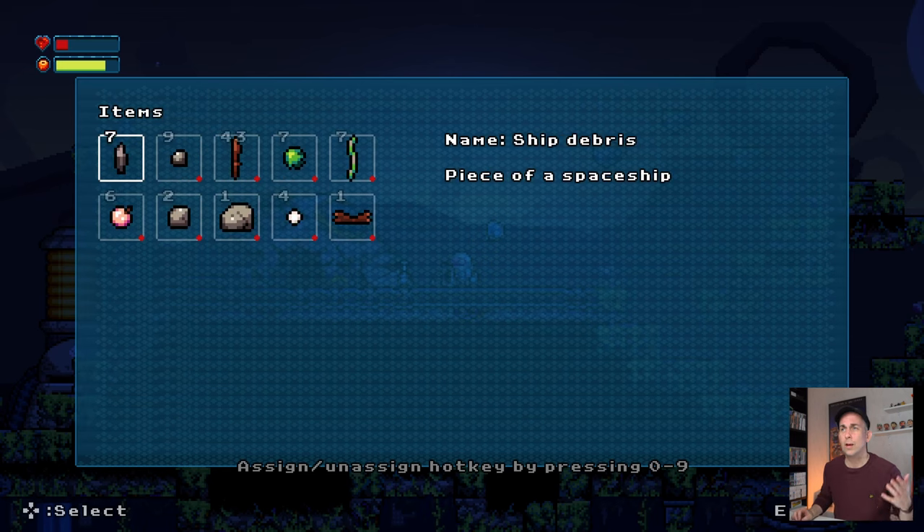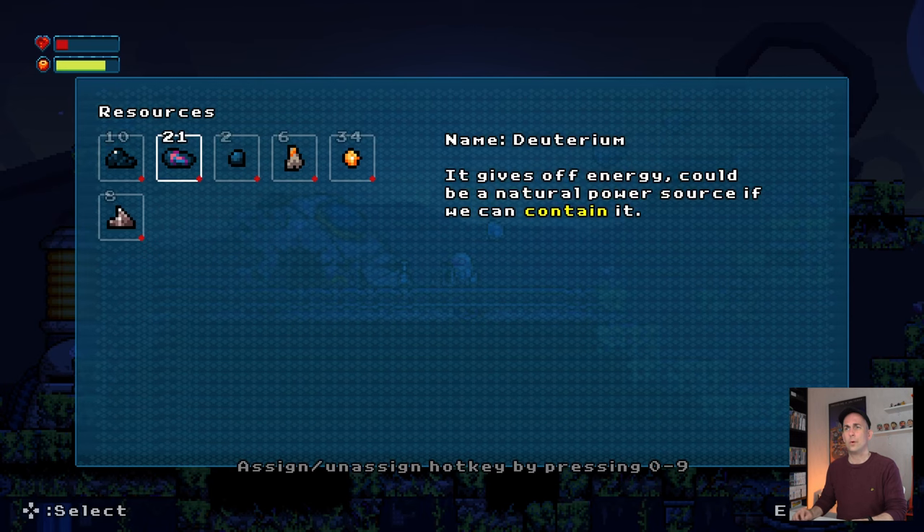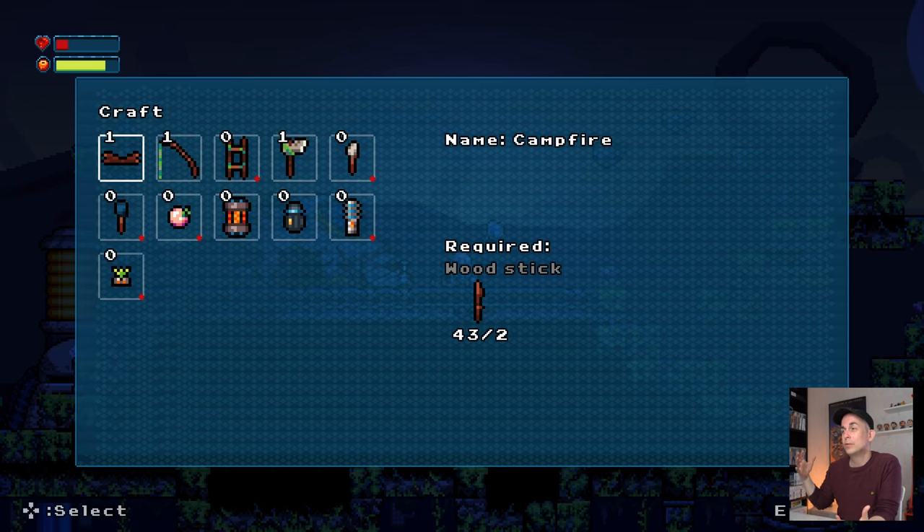Over here we have the bunch of items you can collect, and here we have resources — all still neatly placed in different categories, that hasn't changed. The crafting menu shows most of the interesting changes, like showing what's required. This was very messy in the previous version, but now that I know all the information I want on screen, it's a lot easier to design.